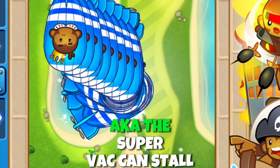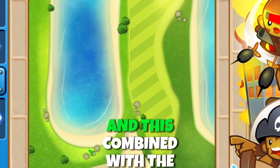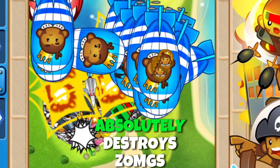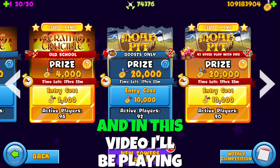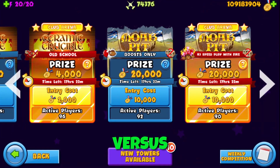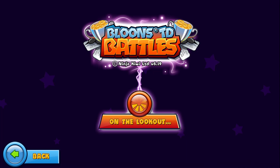The 4th tier chipper ability, aka the SuperVac, can stall all bloons of BFB or BAD type infinitely. Combined with the sub tech ability, this makes the strongest combo that absolutely destroys CMGs. In this video I'll be playing in Morph Boost only to showcase this combo, and we actually faced off versus another YouTuber.